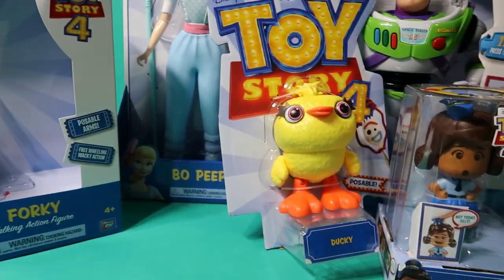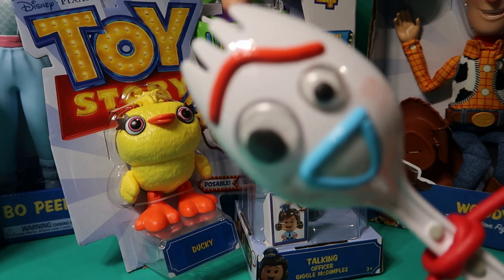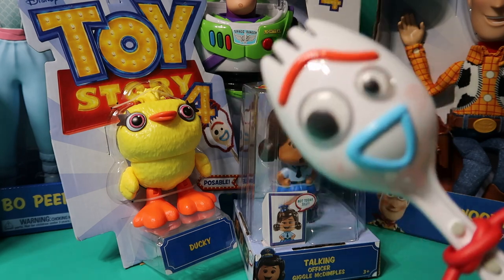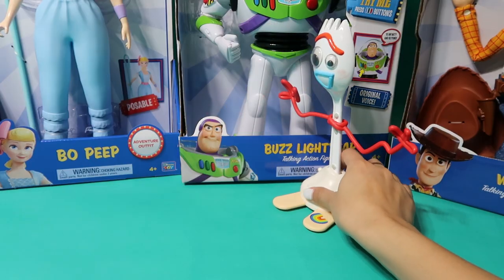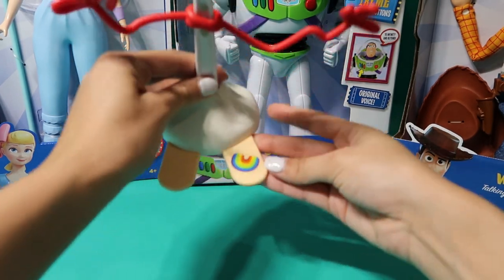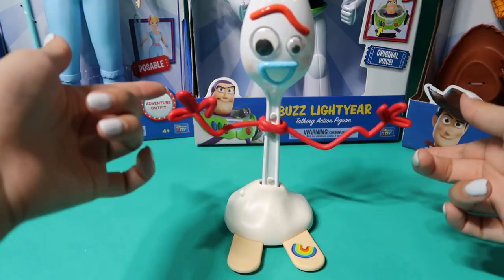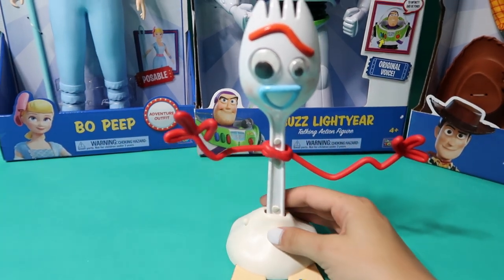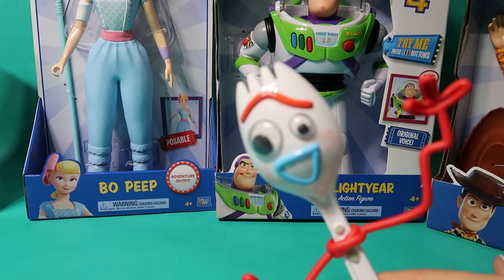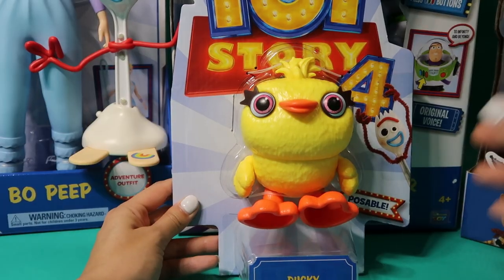Where's Forky? Forky's not in his box! Oh, there you are Forky! Forky, that's not very nice! Forky is Bonnie's new favorite toy. He has a rainbow sticker on his foot, he can move his arms side to side, and he is also able to roll back and forth.